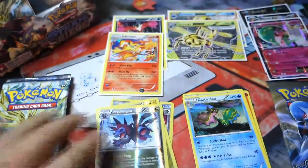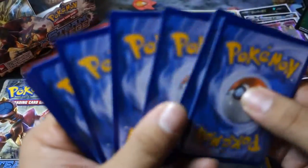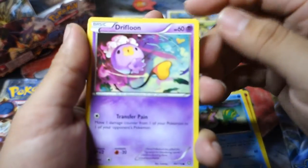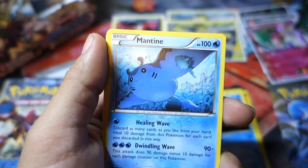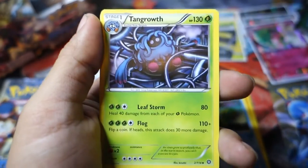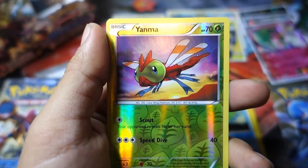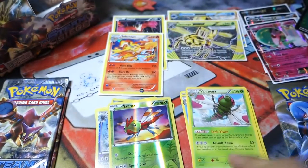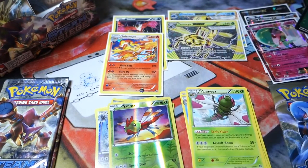Next pack, Xerneas Break, pack number six. Let's see if we can get something good — another Break card, or an EX? We have a Drifloon, a Mienfoo, a Shellos, a Mantine, a Klink, a Tangrowth, a Hawlucha, and a Lampent. The Reverse Holo is a Yanma to go with the Yanmega Break. And the Rare in the pack is a Yanmega — how about that? A Yanma as a Reverse Holo and a Yanmega as the Rare — we got the whole set right there.